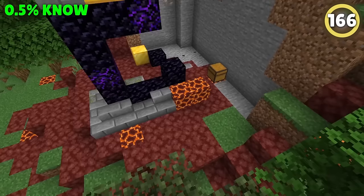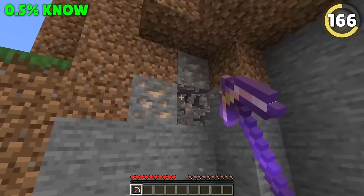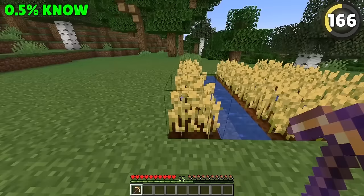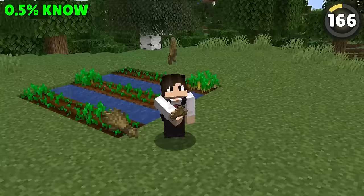One of the most common items you can get in ruined portal chests are seemingly useless fortune gold pickaxes — they'll break after like three iron ore. But if you're in the smartest 0.5%, you'll know that pickaxes don't break when destroying crops. So you can use the fortune enchant to get extra resources from your farm for free.